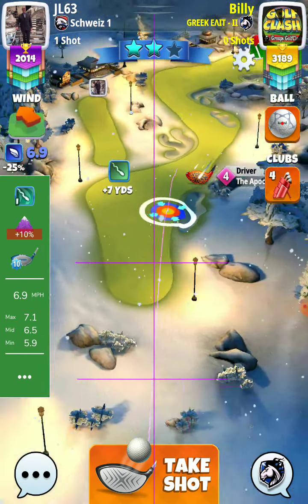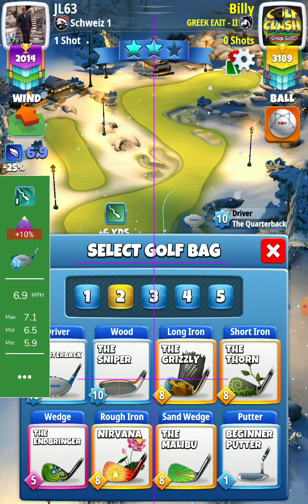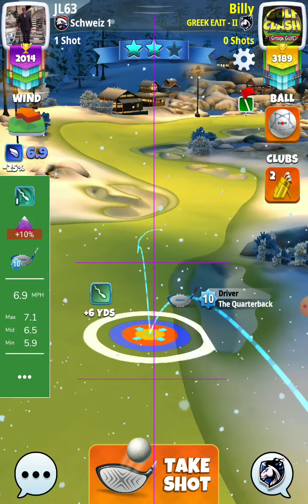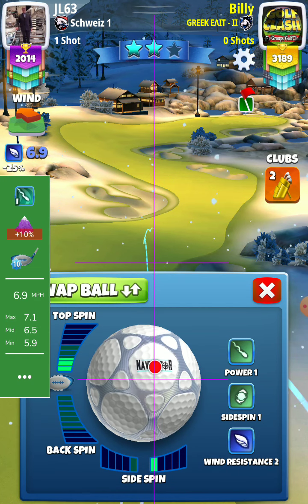So 6.9, quarterback at max — let's say red ring, touching the rough, one right.